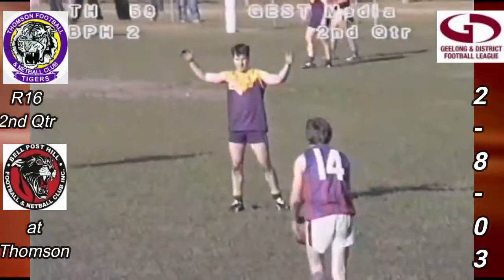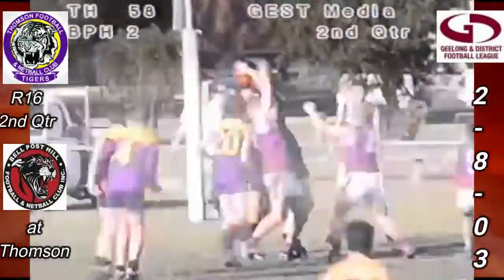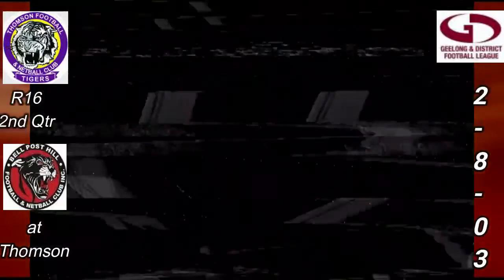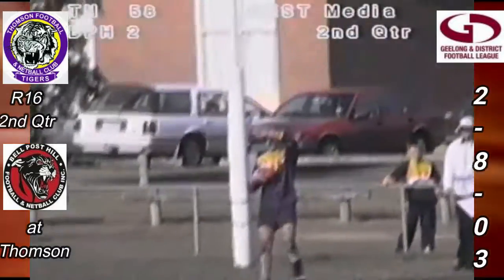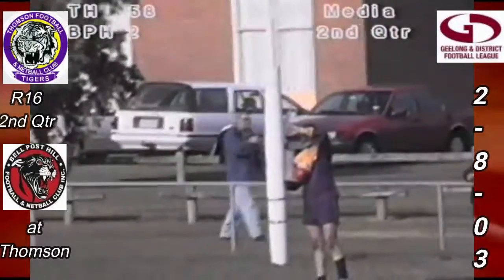Wearing number 14 for people at the ground — Furman there kicks it to the head of the goal square. Lovely looking kick, there's a mark in the pack — no, not paid. So Thompson prepared to consider behind. Handball through — third behind Bell Post Hill. They trail Thompson 9.4.58. Raiders Bingo second quarter scoreboard, seven and a half minutes gone.